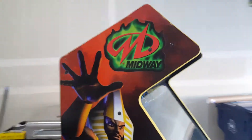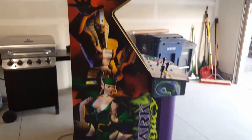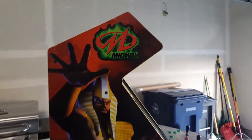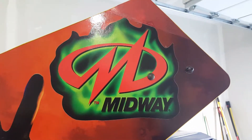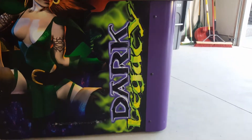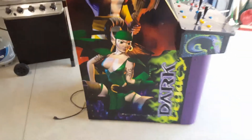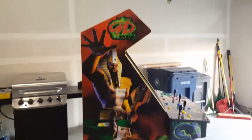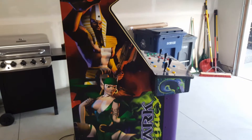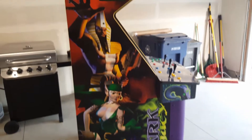Let's check out the sides here. You can see this is Gauntlet Legends artwork. But for Dark Legacy, what they did is they had like a Midway sticker they put over the Atari logo there. And then down here they had a Dark Legacy sticker that they put over that little piece. I've heard and seen online — like in their flyer — they had specific side art for Dark Legacy, but I've never seen one in real life or in a picture other than their flyer. So I've heard they're out there, I just haven't seen one. Comment if you know anything about that below — I'd be interested to know.